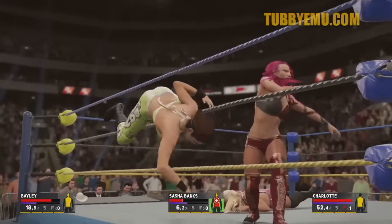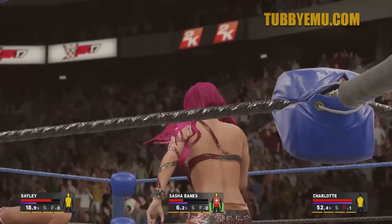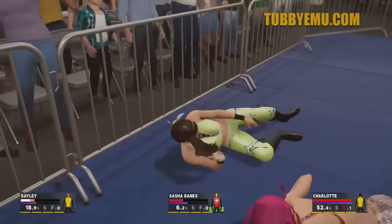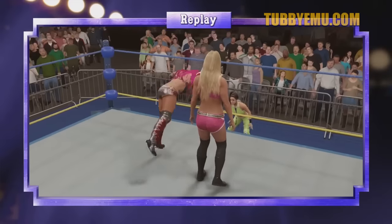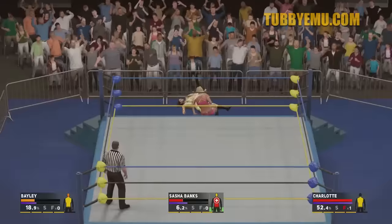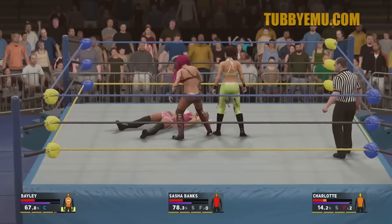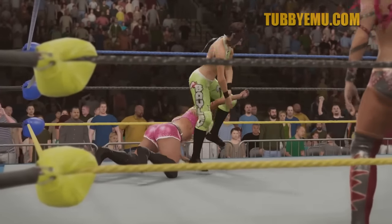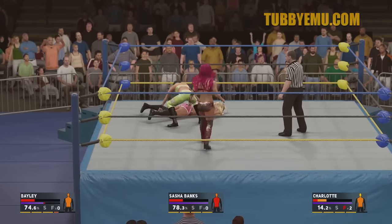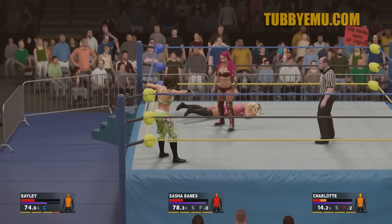When somebody rolls in, if you wait on the outside for the wrong time the opponent can capitalize, but if you jump in too early you could also get taken out. We did not get to play online at the playtest — I want to know how it works in triple threat matches online. Are people going to complain like, 'I didn't want to roll out'? Are people going to abuse the rollout? Or is it going to be something that provides matches to get over faster? In triple threat matches online, they used to run for a long time because you could break up pretty much every pin.